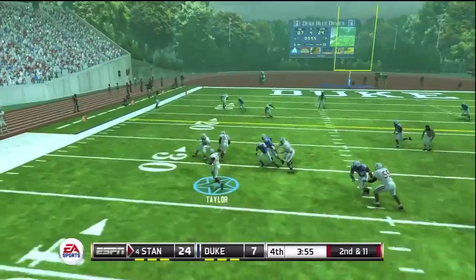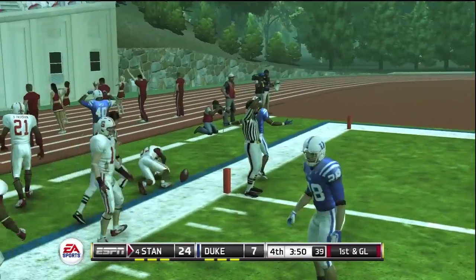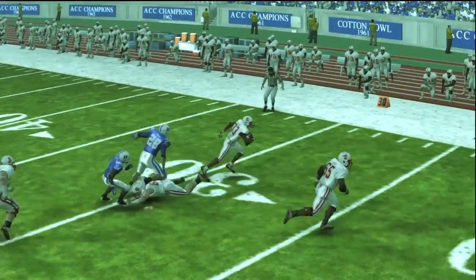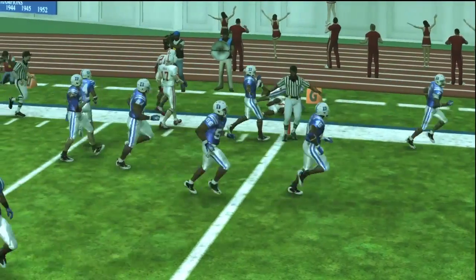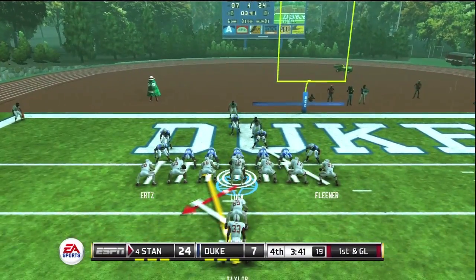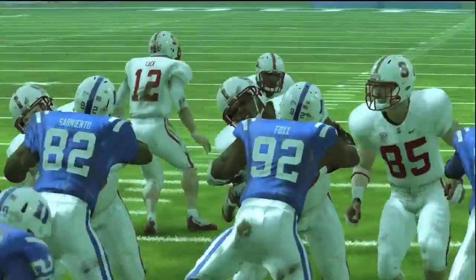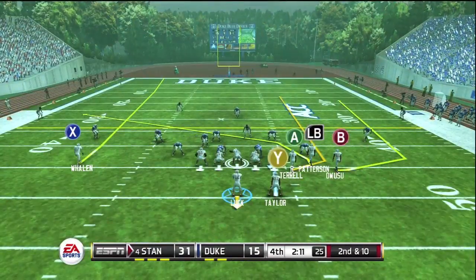Next drive, looking at a halfback screen — sets up nicely for Taylor. He uses his blocks and he's just short, marked out at the one or two-yard line. That's a nice play — nice patience from Luck letting it develop, takes the hit but gets it out, and look at the blocking develop on the screen. He's out at about the one-and-a-half-yard line. Should be able to punch it in from here. They hand off to Taylor, and Taylor has his second touchdown on the ground. Pretty easy stuff for Stanford after that screen pass set up the drive. It's 31-7 now.